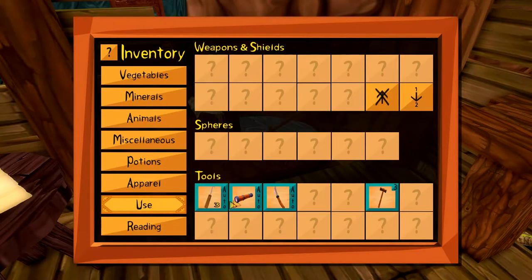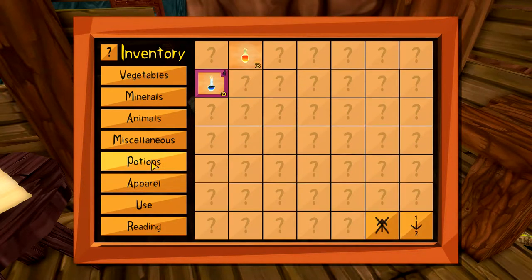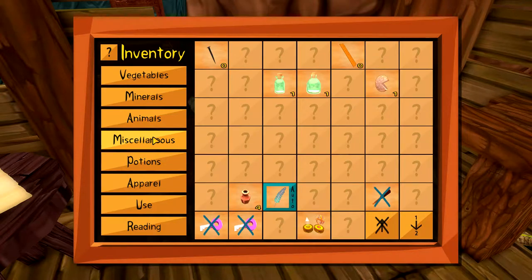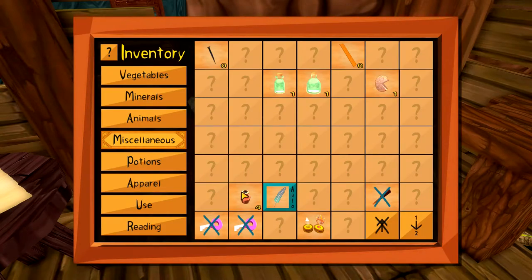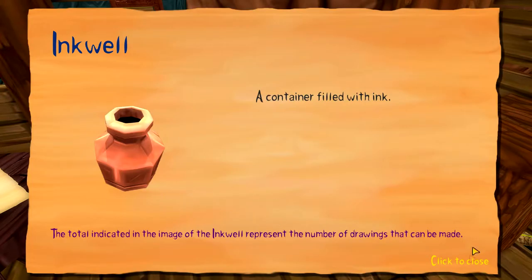We have our spyglass and a lot of stuff. We have an inkwell - a container filled with ink. The total indicated in the image of the inkwell represents the number of drawings that can be made. I don't see a number... oh, four! So we can make four drawings with this inkwell.